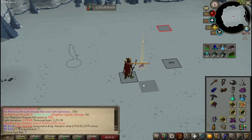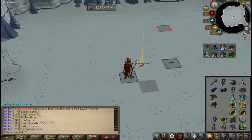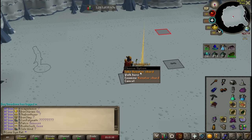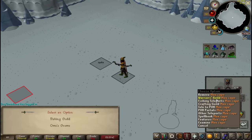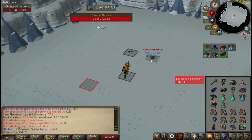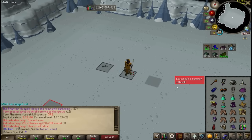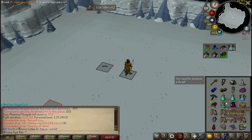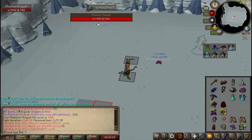Why did I just get super excited for a Venator shard? Oh my god, I'm like 400 dry for this — thank fuck, three out of five! No way I back-to-back into Ancient Icon with Elite Clue. That's cool. And that was for the skip at 600 kill count.